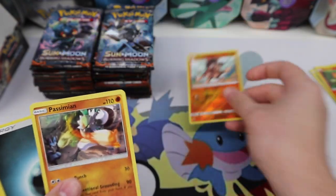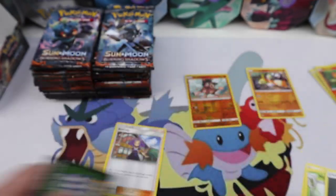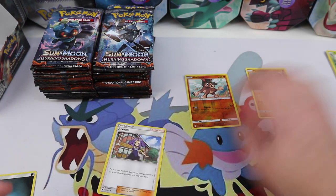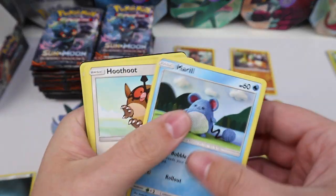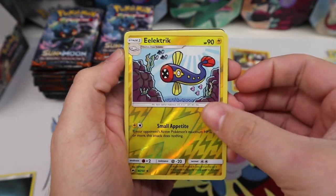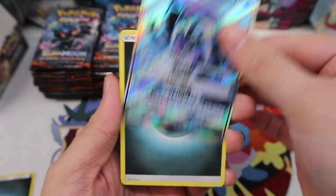So we have a Mudbray reverse and a Passimian regular rare. We have an Ace of Roll — that's pretty good. Hopefully we get some good stuff because I'm still looking for quite a bit from this set. We have an Electric reverse. Hey! Tapu Fini Full Art GX!